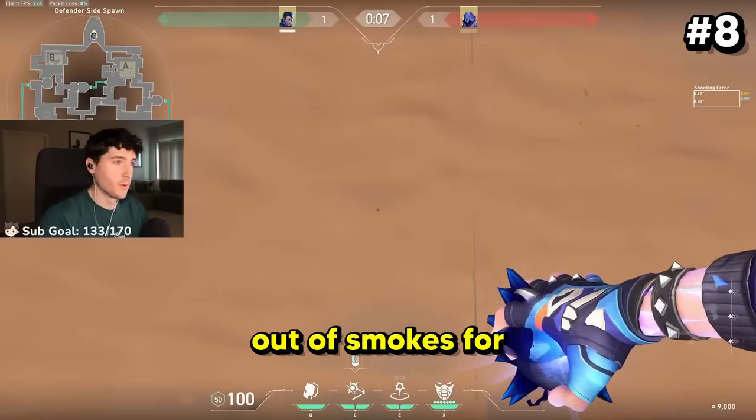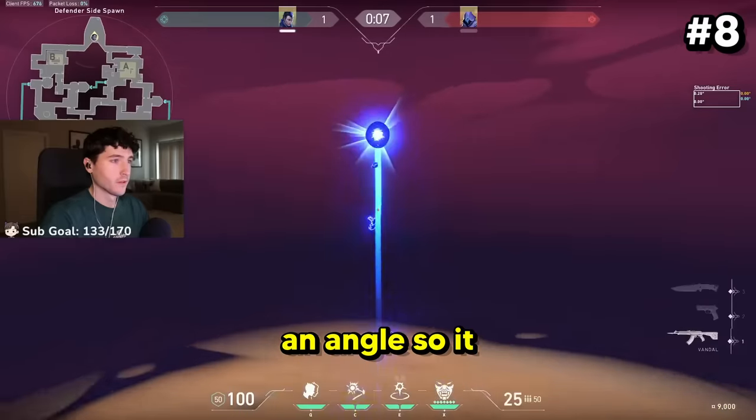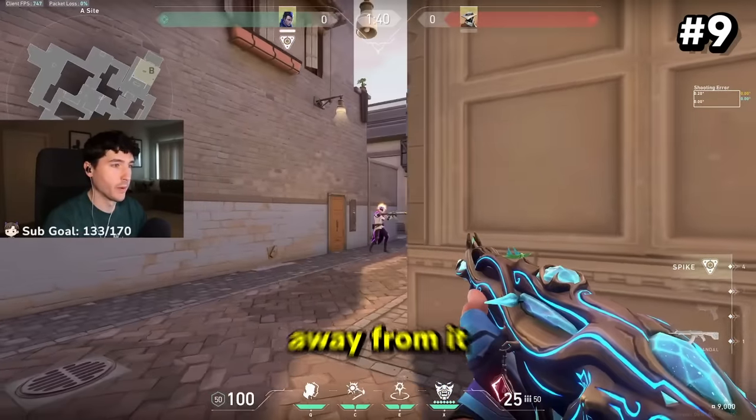You can pop flash out of smokes for a perfect pixel flash, and you can also do that same pop flash at a bit more of an angle so it doesn't flash your teammates behind you. Swing early with Yoru's flash and peek as they turn away from it.